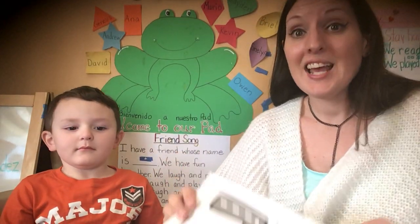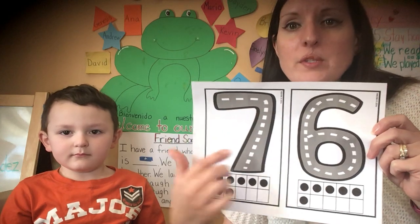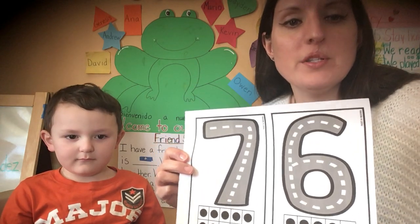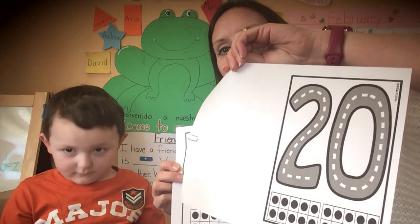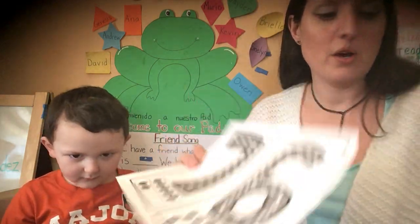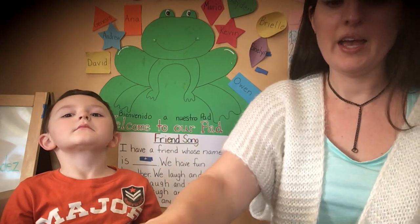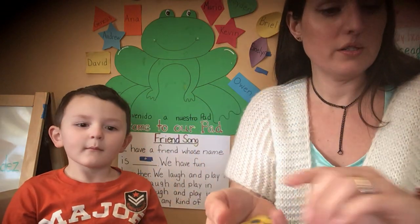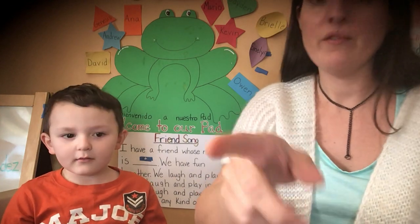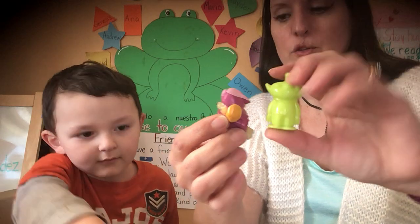Hi friends! Today you're going to need your papers with the numbers and your roads. You might have the lower numbers, you might have higher numbers — get those out. You're also going to need your blocks, and you can get out your cars. You guys have little people — I picked out these kinds of little people.